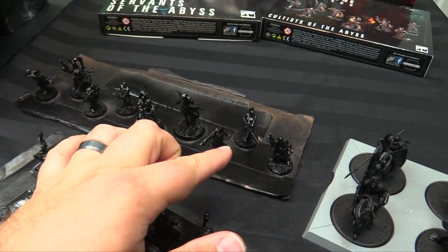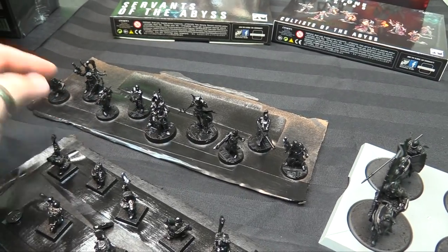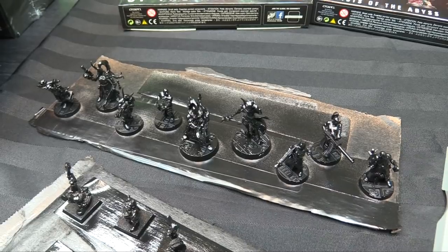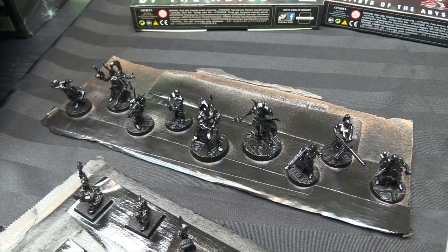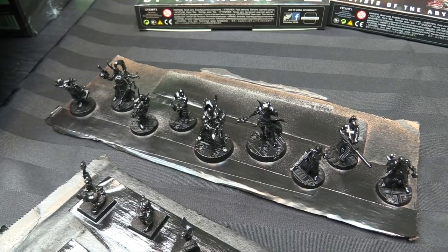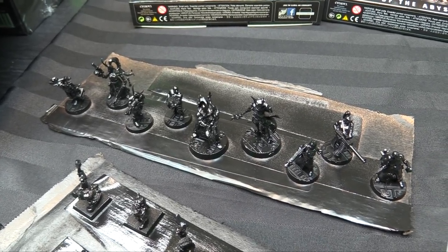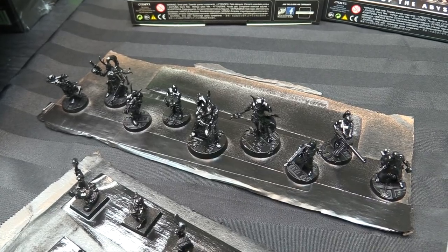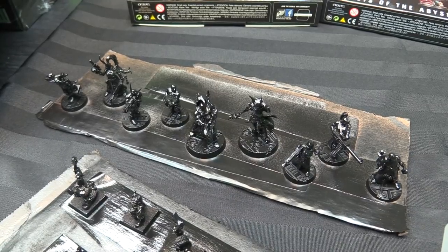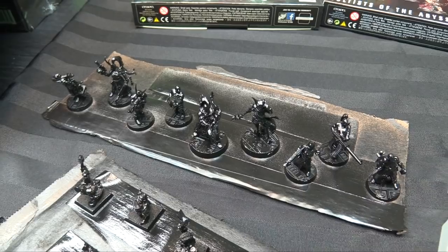My starting warband for a thousand credits: the Wyrd as my demagogue, a heavy stubber, two stubbers, a grenade, six guys to start — including the melee champion. This is going to be my second warband. Chris really wants to paint his Van Saars, and my Van Saars met a terrible fate at the hands of my son, so we'll hold off on those. These are wonderful, fun character models and I can use them for escalation as well.